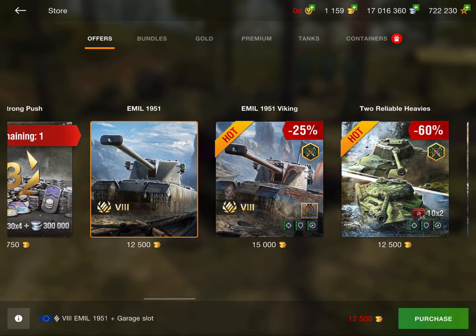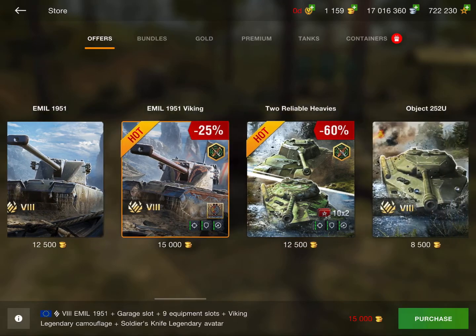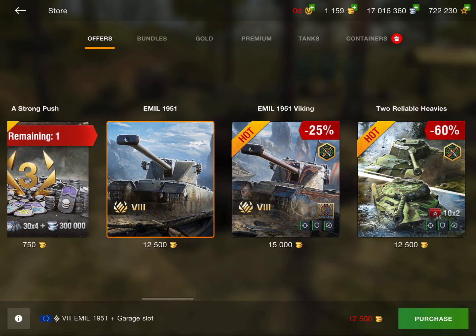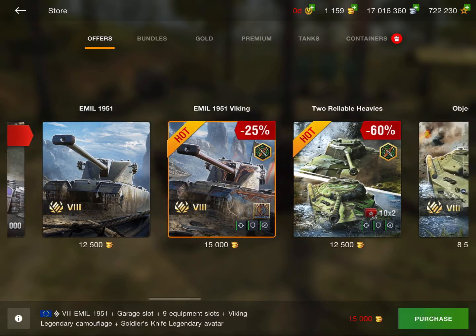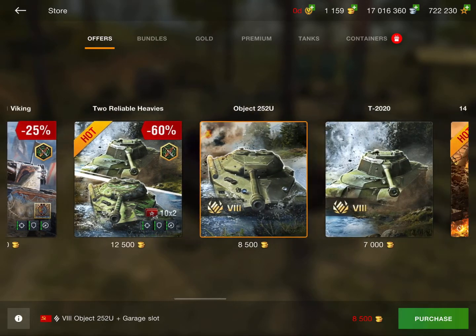Next is the Emil 1951 and the Emil 1951 Viking deal. I would not recommend this tank for how much it costs. It's basically an Emil 1, which is just as good, maybe a little bit worse after the nerf, but in my opinion this is just way overpriced. Compare it with the Object 252U — 8,500 gold versus 12,500 gold. If it were priced more like the Object 252U I might recommend it, but for that much gold, I really don't.